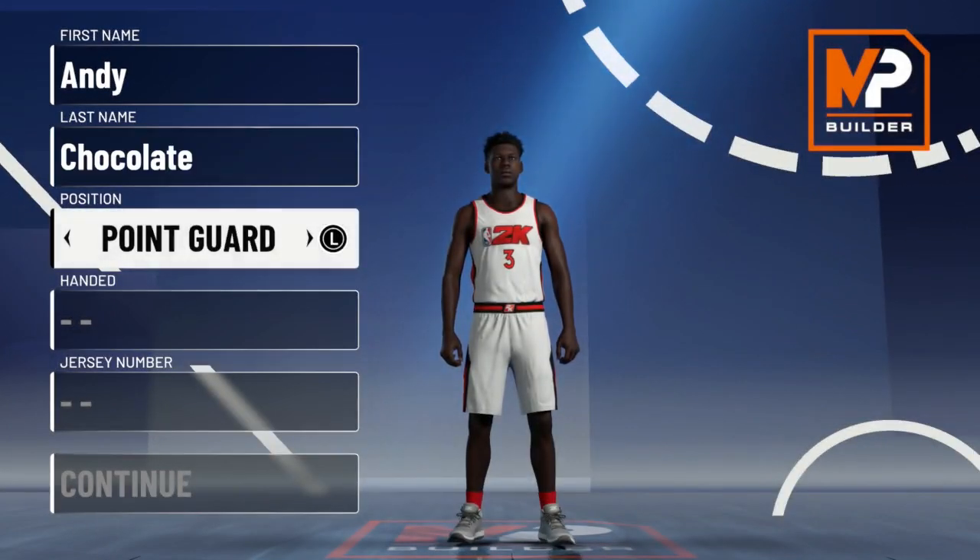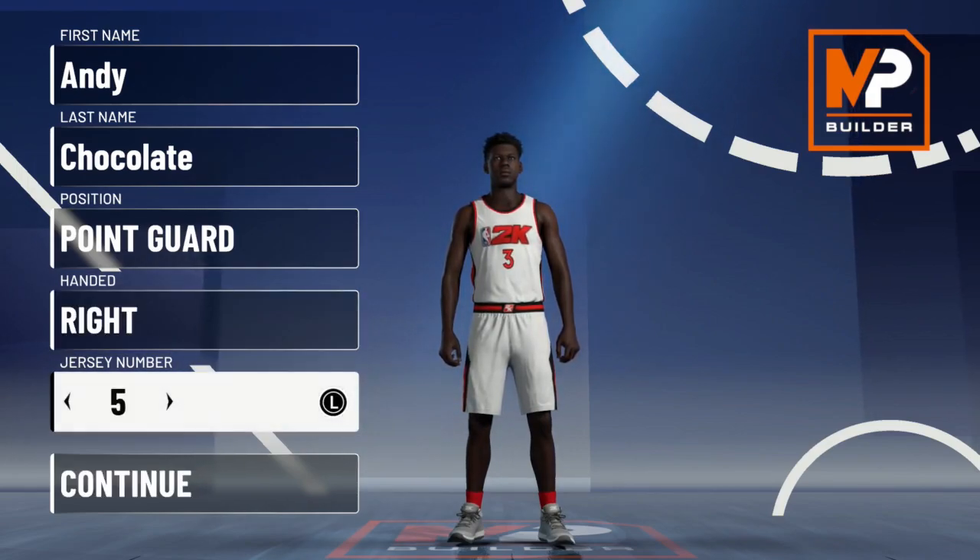Alright, position. The first thing I'm gonna do is point guard — y'all always want to be point guards. Jersey number, we're going with 22, that's my favorite number. Continue.